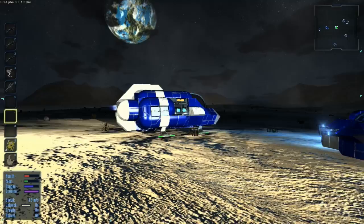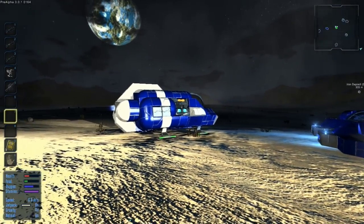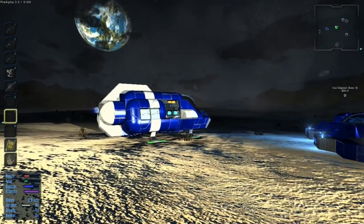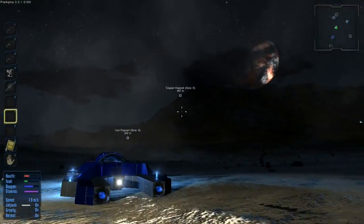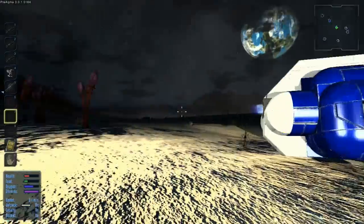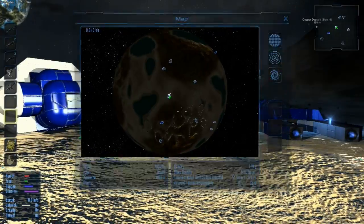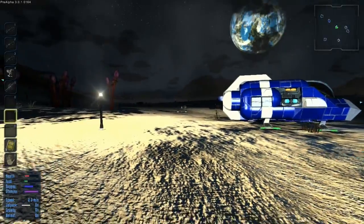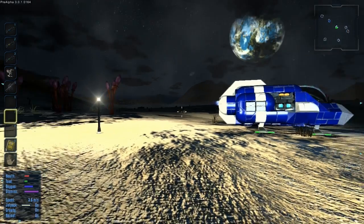Before we get started on the base, I just wanted to talk about the patch a little more. You may have noticed in the top right corner they replaced all the temperature and time information with a minimap. We can see all the ore deposits on the minimap, though unfortunately they don't disappear when you mine them out, so you don't know which ones still have ore. Our ships also appear on it, and points of interest like that crashed ship and some towers will appear on the map too — except only on worlds generated after the patch, so we won't get those.